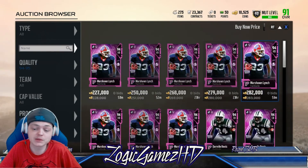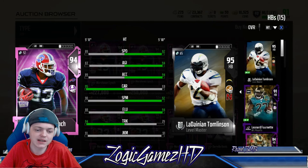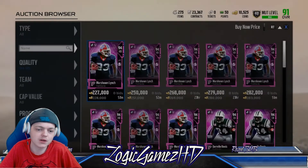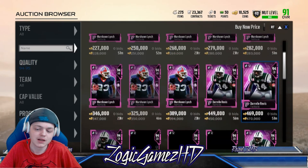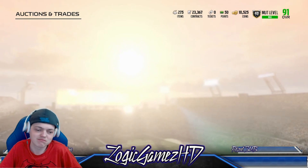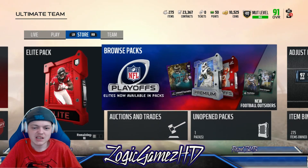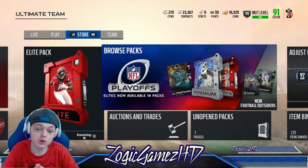Let me know what cards you guys want me to pick up for potential gameplays. I really don't think I'll get Lynch — I've got LT and Leonard Fournette at running back. I'm thinking about selling Kawann Short and picking up Josh Gordon, because Kawann Short just doesn't do it for me — doesn't play as well as I expected. Hope you guys enjoyed the video, subscribe if you're new, drop a like!